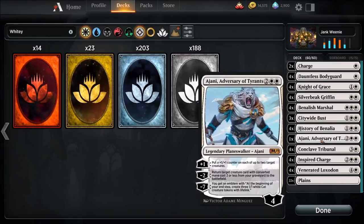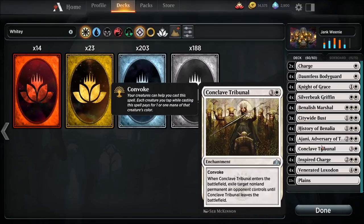That's in the sideboard. Ajani, Adversary of Tyrants — that is a nasty cat right there. I underestimated the power of this card to be honest, but one copy — if you can afford it, go for it. This is a must. Four copies of Conclave Tribunal — you have to have this card in the deck. It's got Convoke, so we can tap other creatures to pay the casting cost. When Conclave Tribunal enters the battlefield, we're gonna exile target non-land permanent opponent controls, basically dealing with any threat on the board. Four copies.